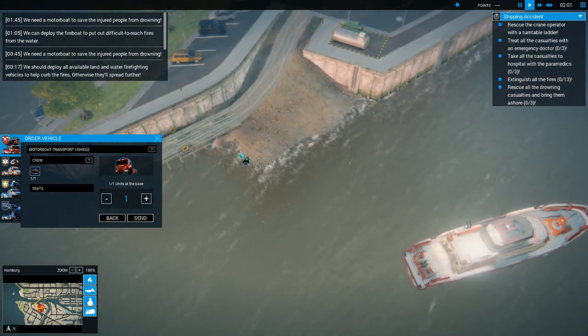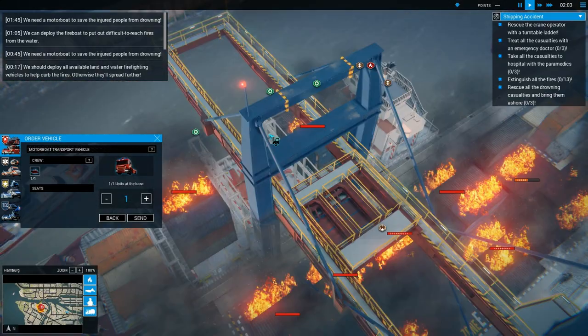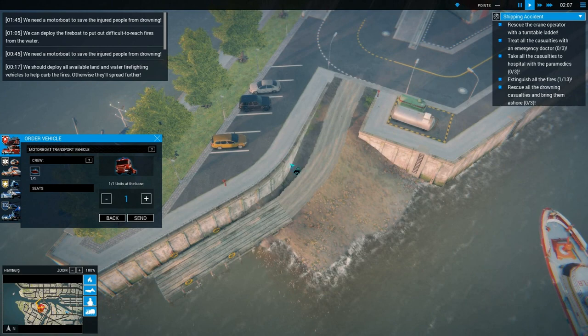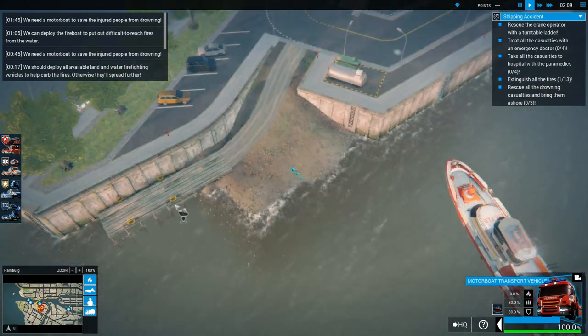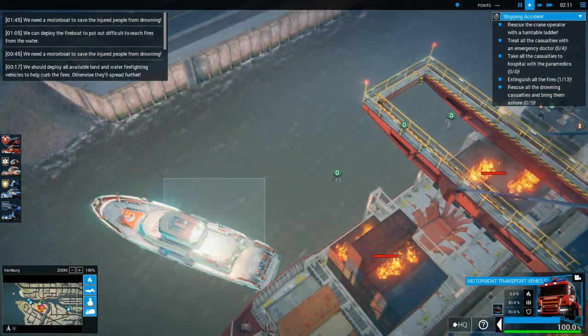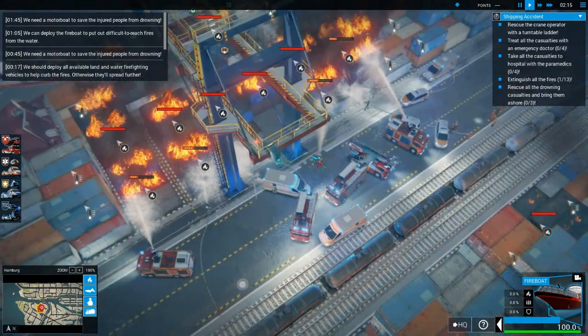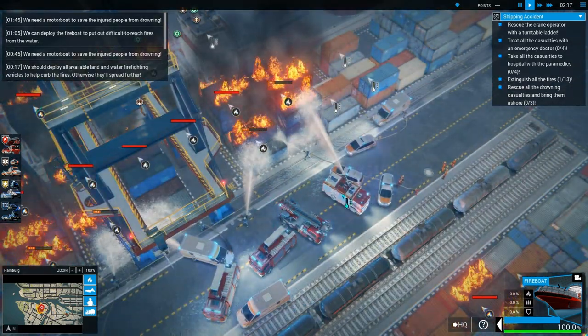Motorboat transport vehicle. I'm assuming it can only come down over this way. So I'll tell him to come up over here. This thing obviously can't save people — I actually need that other vehicle. So all these guys are fighting the fires. There's a heck of a lot of stuff happening. Got a heavy rescue vehicle.